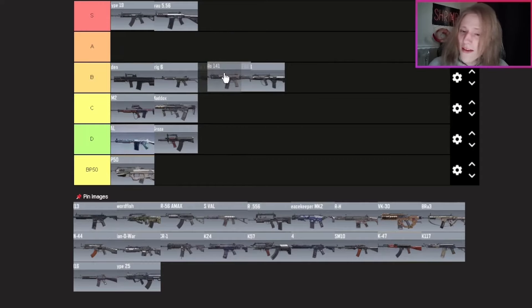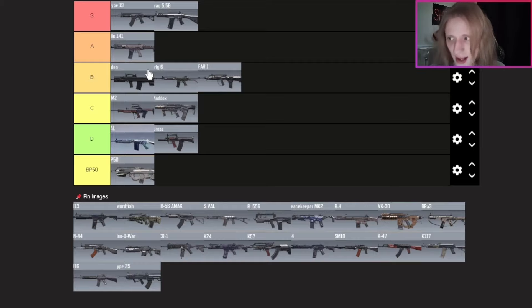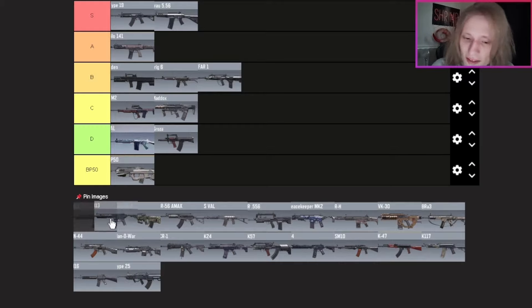The Kilo 141 actually really surprises me — I'm putting it in A tier. I really like the time-to-kill, the ammo is great, the fire rate is great, it's pretty stable overall. I'm pretty confident putting the Kilo in A tier because I would use it over the Odin, Krig 6, and FFAR, and obviously all the weapons below those.